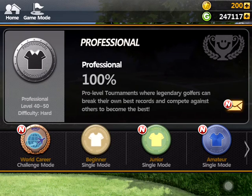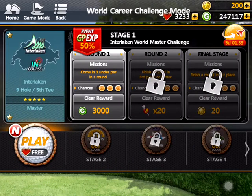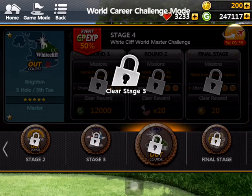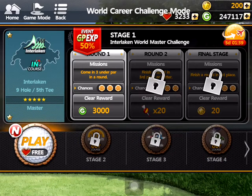Then you have the World Career, which was introduced in 2015. Every week you get a chance to complete some courses. For the first round in each you get some GP, and for completing the last ones you get 20, 20, 20, and 20 stars. So you can actually earn 80 stars there every week.